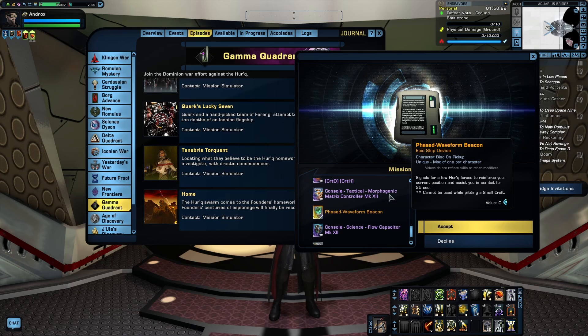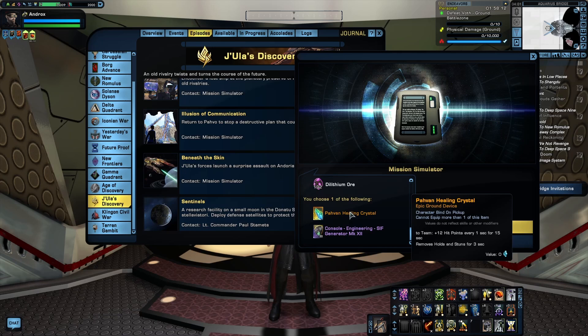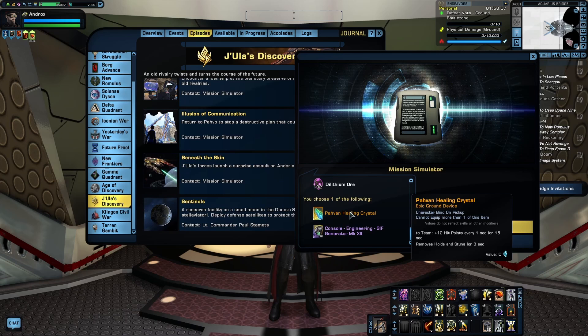In the Jutlula's Discovery Arc, next is the episode Illusion of Communication, which rewards the Pavan Healing Crystal. It's essentially a persistent Hypo Spray — useful because Hypo Sprays are consumed on use, so if you don't want to worry about restocking, this is a great alternative. The Healing Crystal is technically considered a normal Hypo, so traits or duty officers that trigger off Hypo use will still work. However, the Crystal gives a heal over time effect whereas the Hypo gives one big one-time heal, so a large Hypo is probably still a better panic button — but you don't have to worry about restocking the Pavan Crystal.